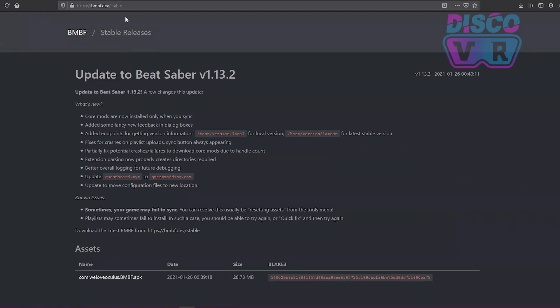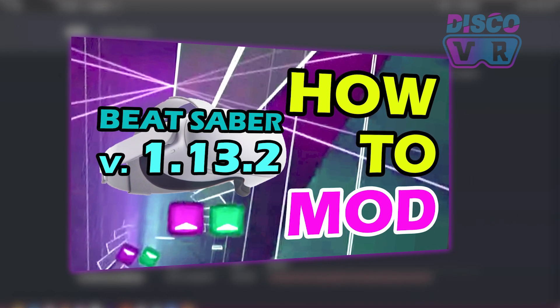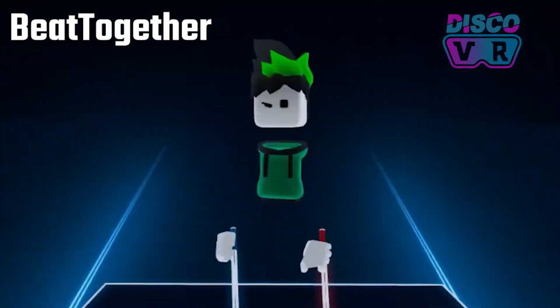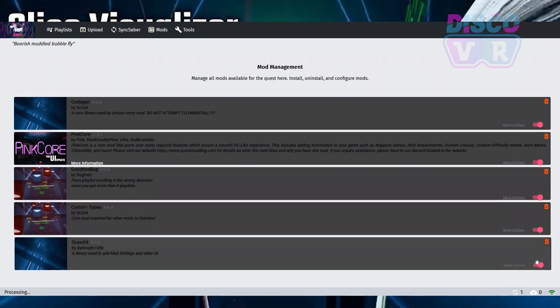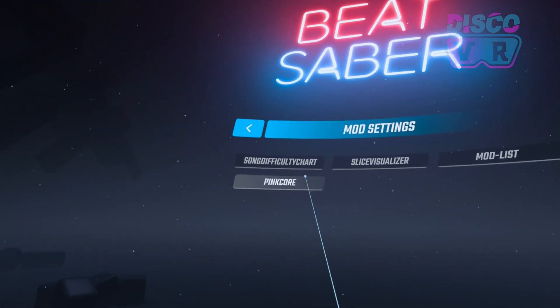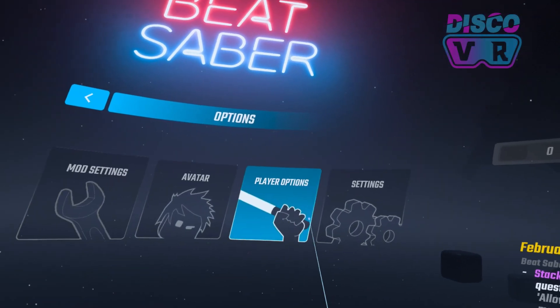If you are new to modding Beat Saber and you have never installed BMBF or any mods on Beat Saber version 1.13.2, then I highly recommend watching my latest tutorial. It explains in great detail how to patch Beat Saber with BMBF, install core mods to make the game function properly, and even troubleshoot any issues you might come across. I will not take the time in this video to explain those things again, so before continuing, make sure you already have your Beat Saber patched and have all 5 core mods installed and working properly. Check out this video — I linked it at the top right corner and in the description, and check out the comment section of that video, because I have already answered many questions there. So as soon as you are done, come back to this video.